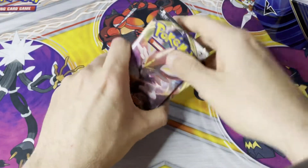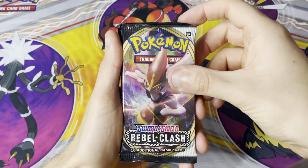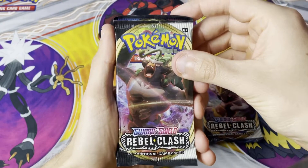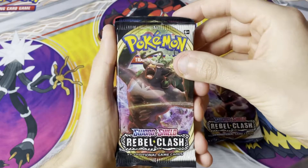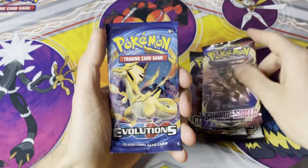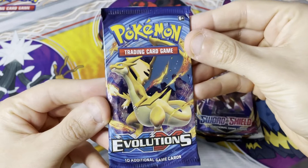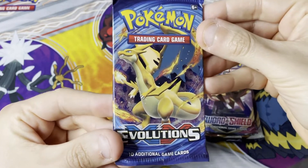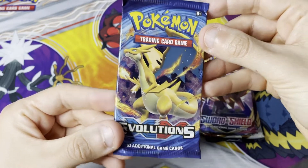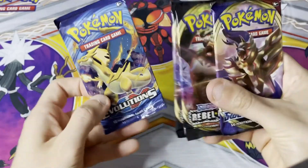Without further ado, let's get into today's packs. We are opening a Rebel Clash, which is absolutely terrible. Another Rebel Clash — also very terrible. A Sword and Shield Base, which isn't too bad. And an Evolutions! No way — it's the Charizard artwork as well. These go for like £18, £20. I've actually made money on this tin if I wasn't going to open them, but obviously I'm going to open them, so I think we'll open this one last. That is absolutely incredible.